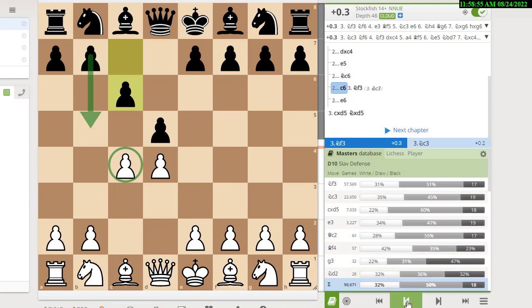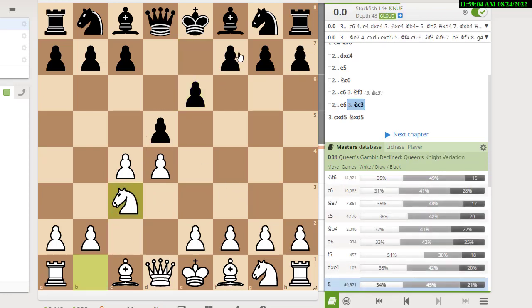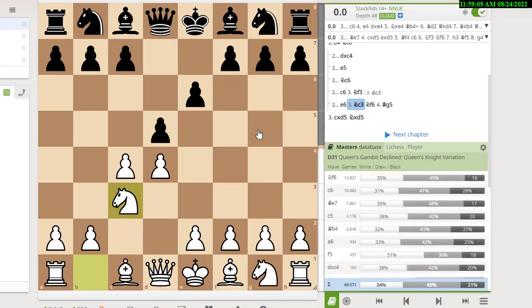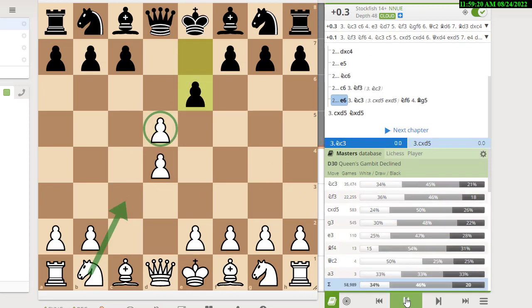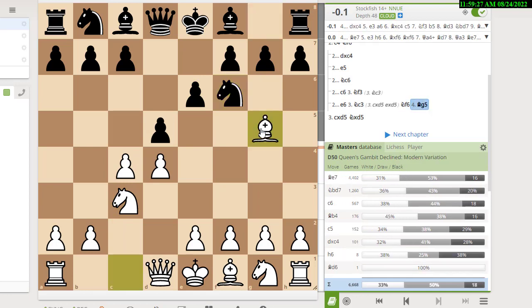For the Queen's Gambit Declined, you can play knight c3 first, putting more pressure on d5. The main line looks like knight c3, knight f6, bishop g5. If you ever want to play the exchange variation, you get pawn takes pawn and enter what's called the Carlsbad pawn structure. You have to decide: is that the kind of position you want to play, or do you want to keep the pressure on instead?